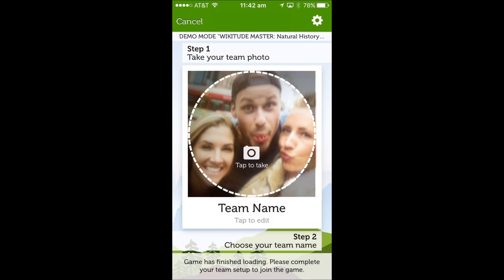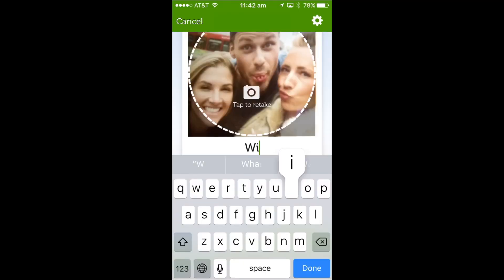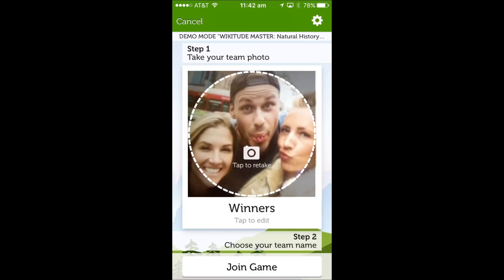Now you've downloaded the game, it will look just like this, and your first challenge is to take a team photo — or a team selfie if you will. You take the selfie by pressing on the circle where your face ought to be, and it uses the front camera of your mobile device. You can retake this photo as many times as you like until you're happy with it. When you are happy, move down and enter your team name in the box. Once you've done both those things — your photo then your team name — you can activate the join game button, and that will take you into the game.